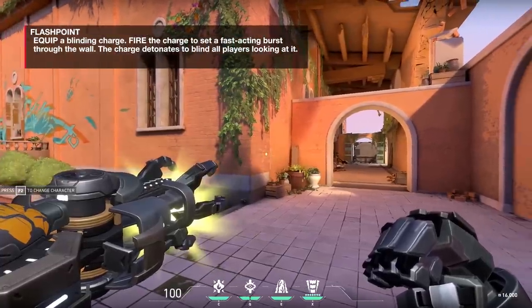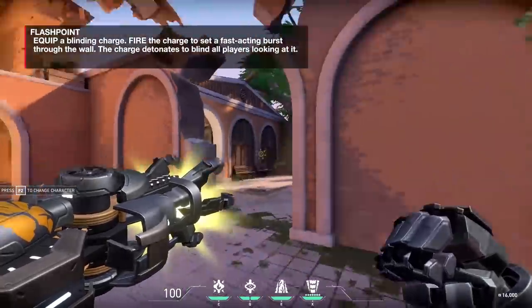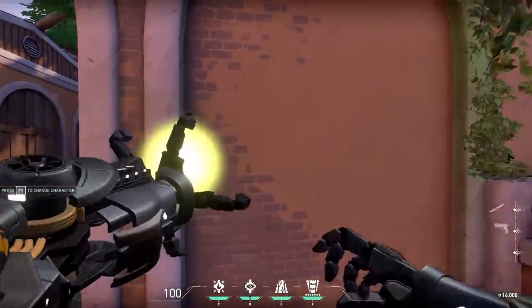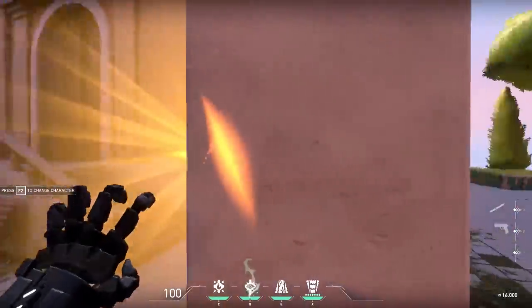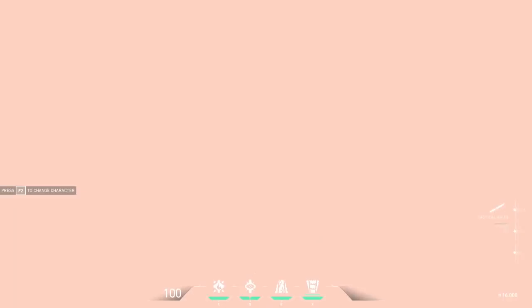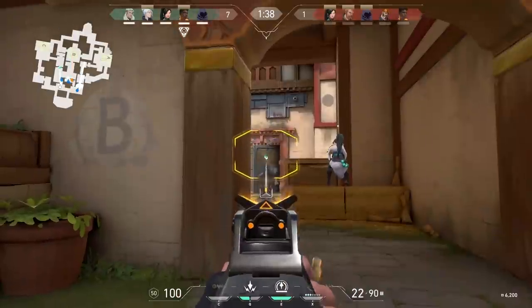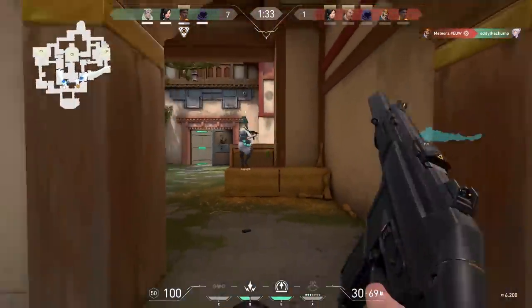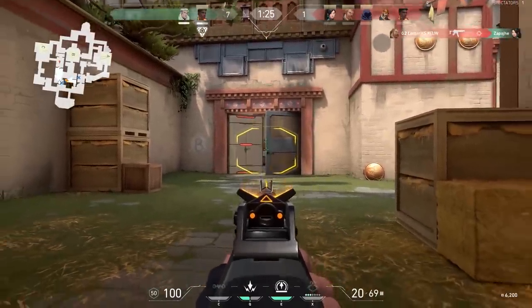Flashpoint is a flash you can deploy through a wall — it's like Phoenix's flash, but through a wall. It's an instant flash. Look how fast it goes off, and notice how long it flashes for when it fully hits someone. If you hit this on a wall, you have to be really quick to push in and do damage because the enemy is blinded. You can flash through walls and do damage through walls — it's incredible.